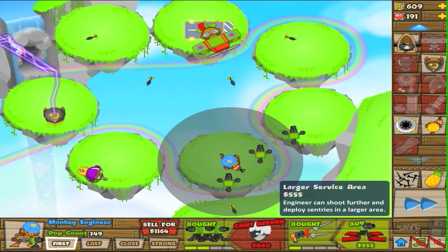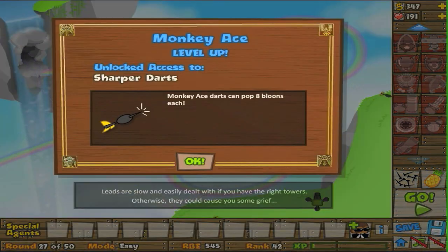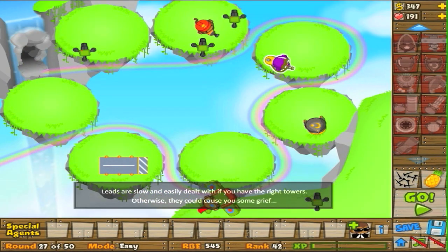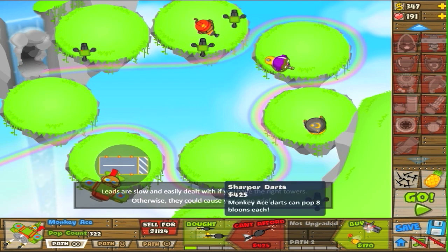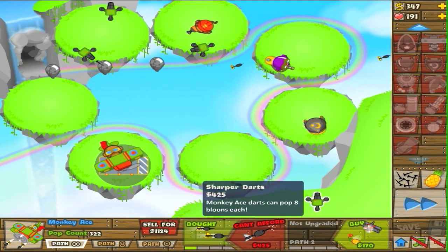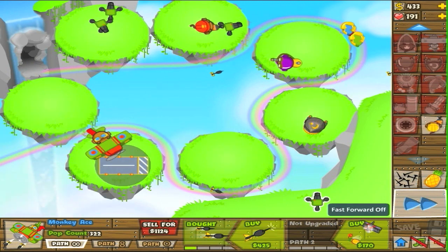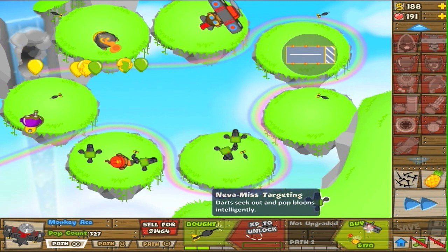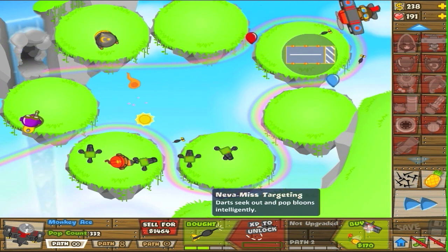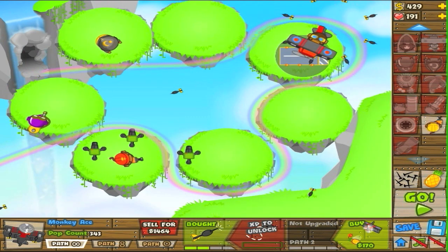Now I'm trying to upgrade. Whenever I use these guys I always upgrade two to the left and two to the right, and then I usually just pick and choose whether I want to go right or left after that. We are ready to go. I'm probably going to get the sharper darts upgrade pretty soon. Actually, it's definitely the best one. And this one's my favorite — the never-miss targeting. It's pretty much just heat-seeking darts for your Monkey Ace. Personally, I think that's probably one of the best upgrades in the game.